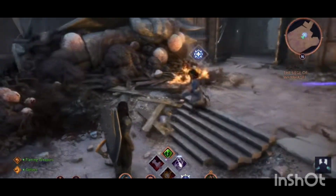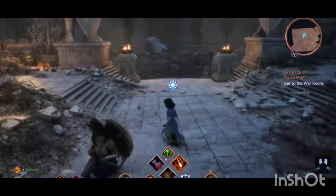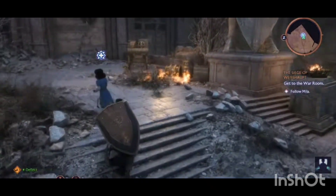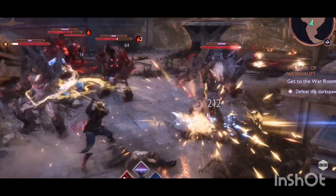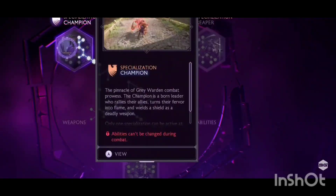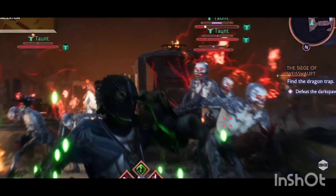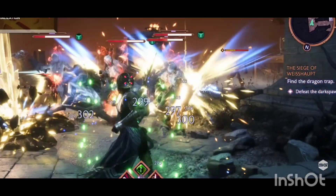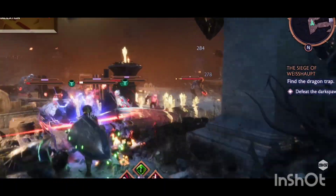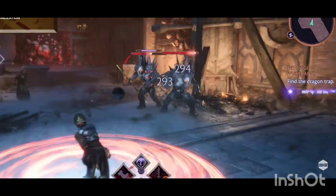There are three specializations for the warrior, and let's get directly into them. The Champion is connected to the Gray Wardens, the Reaper is connected to the Mourn Watch, and the Slayer is connected to the Lords of Fortune. Again, we're seeing this tie between specializations and factions across another class.